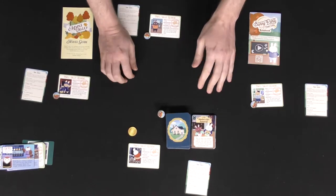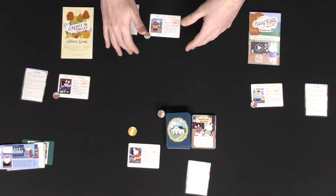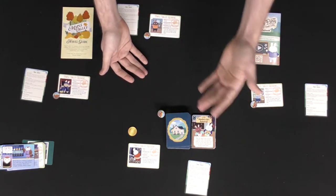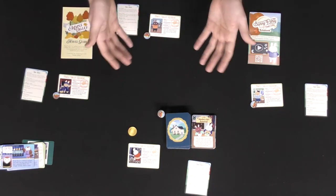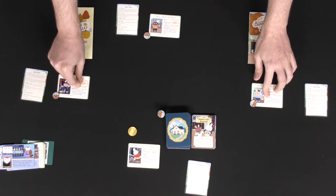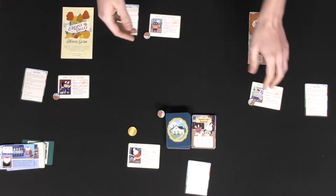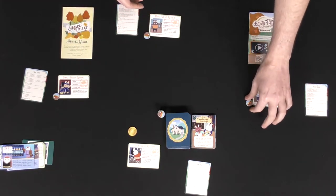In subsequent rounds, instead of drawing three cards you draw two cards and a trade token. Then continue: tidy a card, have villagers visit, play cards, trade, play cards again, and check to see if the party starts — then villagers go home again. Each bunny also has a specific unique ability, usable once per game. When you use it, turn the card over or to the side to denote it's been used.